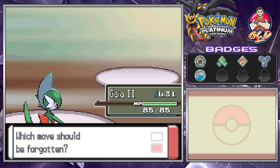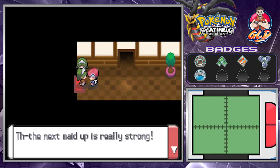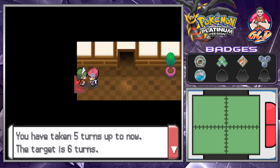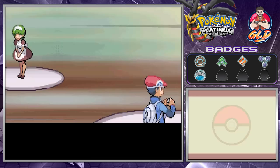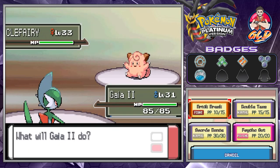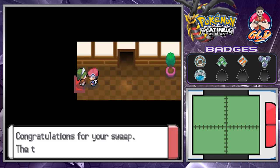Here we're learning Psycho Cut. Let's go ahead and take away Magical Leaf because we don't really need it anymore. And here's the final one — we've taken five turns. Brick Break for the win, and just like that we made it in six — a clean sweep in six turns.